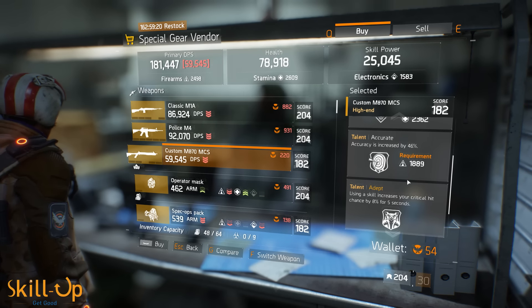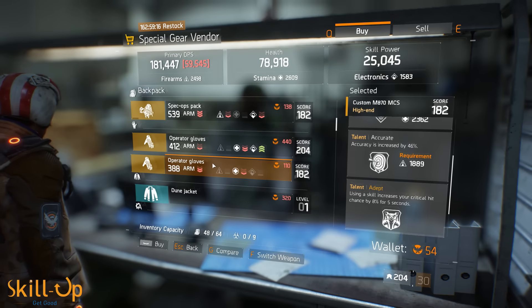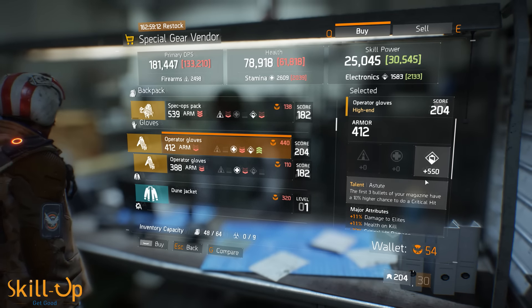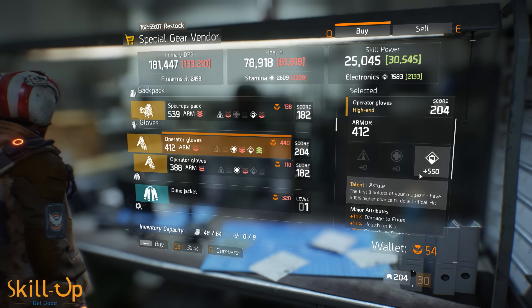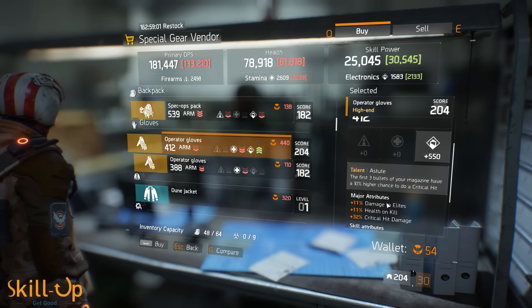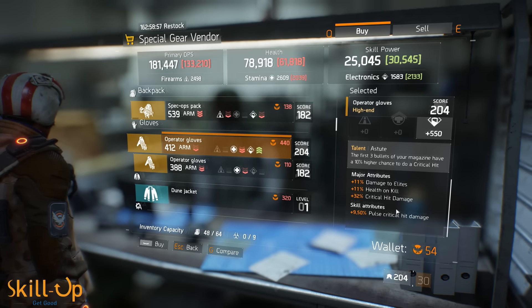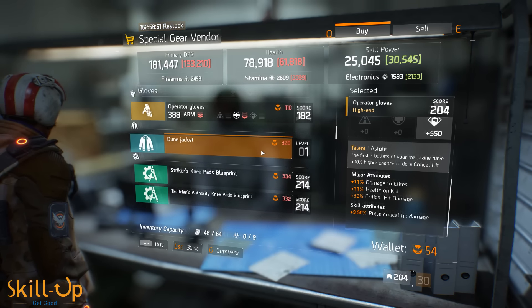I want to quickly call out the gloves available here. They have Astute - first three bullets of your magazine have 10% higher chance for crit. That's not as good as Savage, which is 13% bonus crit to any target out of cover, but it's a decent talent. These gloves also roll with damage to elites, health on kill, crit hit damage, and pulse crit hit damage - all really nice stats. You could do far worse than these gloves.